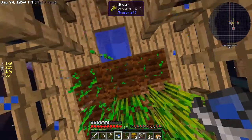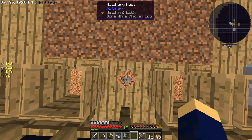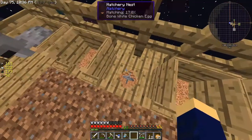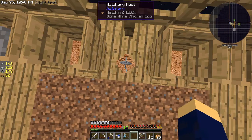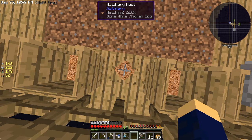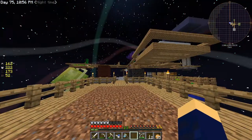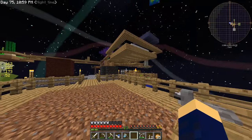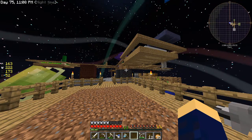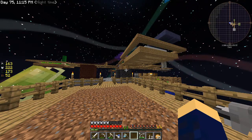I am just going to sit here and harvest some wheat for a little while, and I will be right back. And I am back. I have a flint chicken right there, and I have a bone white chicken right here. I read that if you sit on top of them they will hatch faster. So I'm sitting on top of it, and it is going up pretty steadily. It took me a little while to do this — to be honest, I've been recording for about an hour. A lot of it will be cut out, probably like 20 minutes.